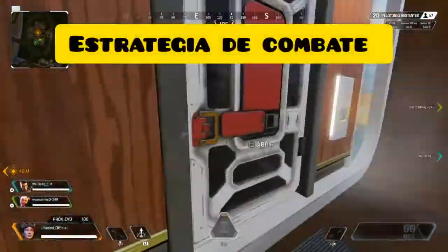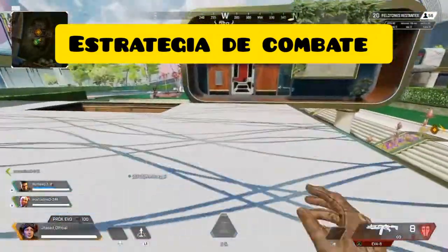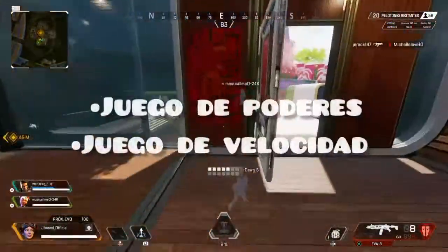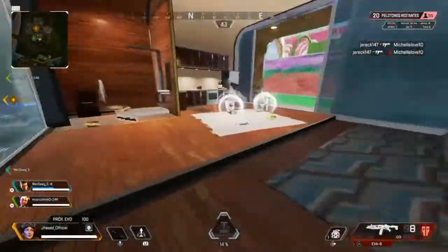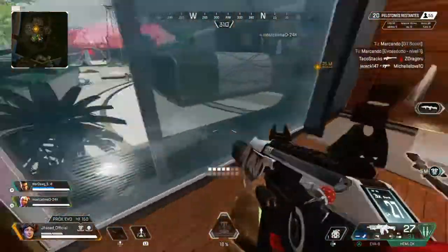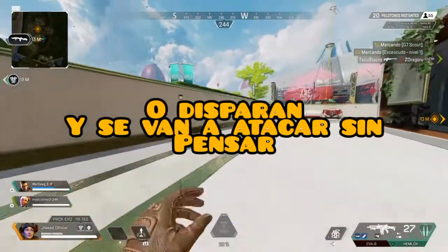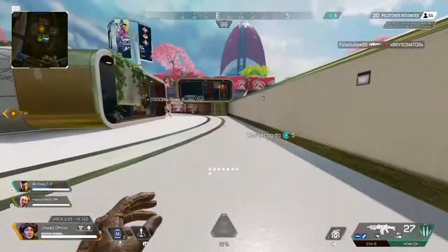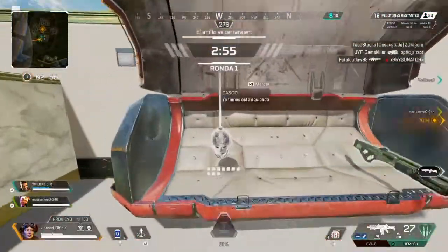Ahora vamos a hablar acerca de la estrategia de combate, la parte más importante y crucial del video. Hay que recordar que Apex Legends es un juego de poderes y de velocidad. Mínimo una pelea debe durar unos 30 segundos. Muchos juegan haciendo un balazo y, pensando que le bajaron 45 de escudo, todo el equipo se va a atacar, lo cual a veces resulta pero la mayor parte del tiempo vas a acabar muerto.